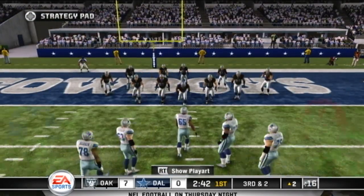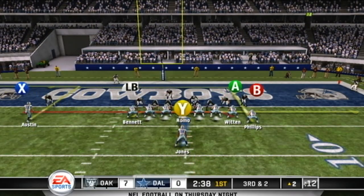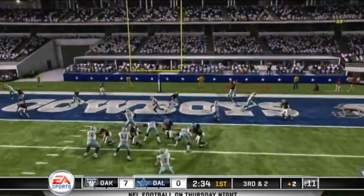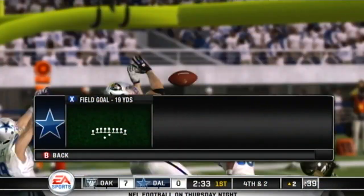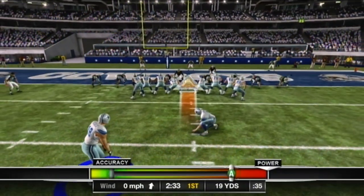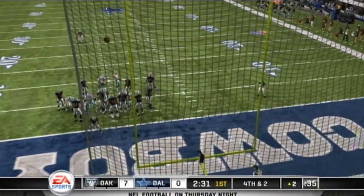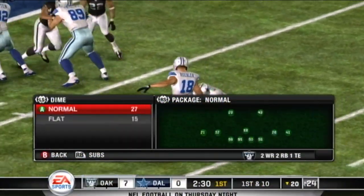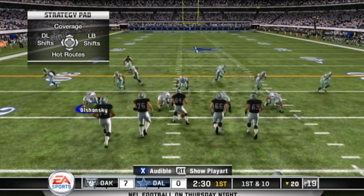A big third and goal situation here with the offense looking to get this game tied. Going up top for the end zone — the pass was knocked away at the last minute. At the end of the game you go back and basically say what happened on third down, and you have a pretty good indication of how it came out. Good play by the defense. Oh come on — you can't miss a field goal that short! Just send one of the defensive tackles and he could make it from that far.